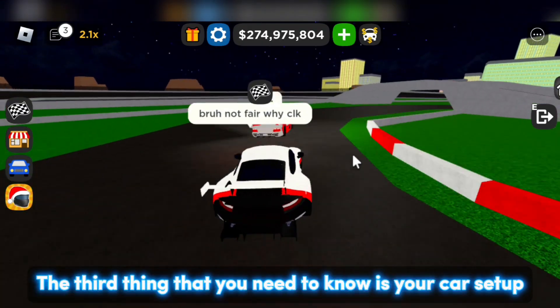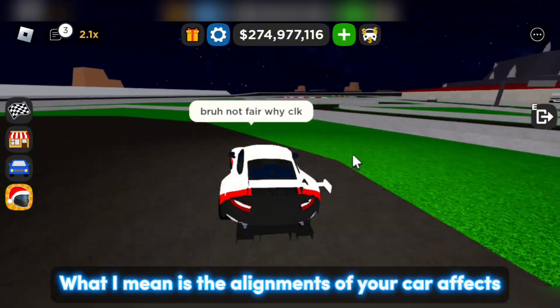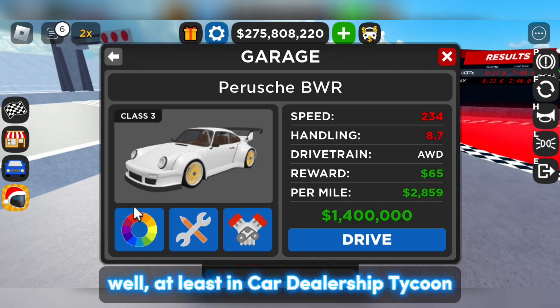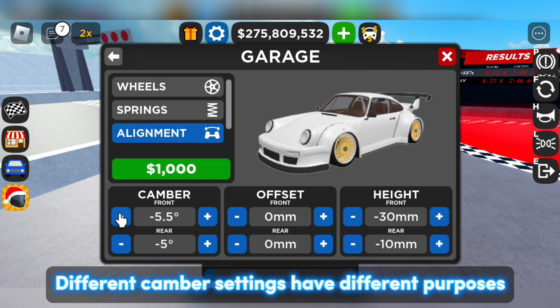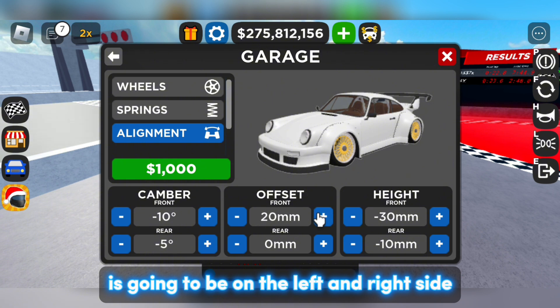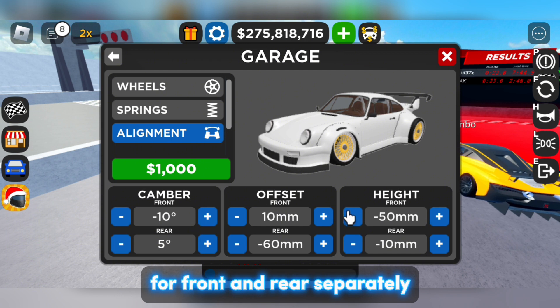The third thing that you need to know is your car setup. The alignment of your car affects how the car performs in circuit races. There are three things that affect your car, at least in Car Do Ship Tycoon. The first one is the camber — different camber settings have different purposes. The next one is offset, which sets how far the wheel is going to be on the left and right side. The last one is the height, which you can customize for the front and rear separately.